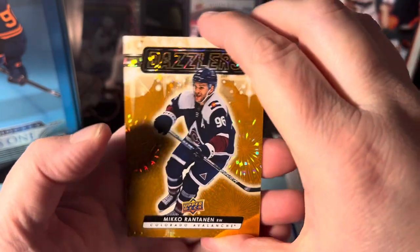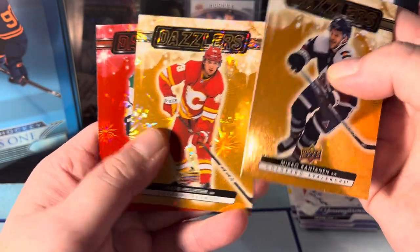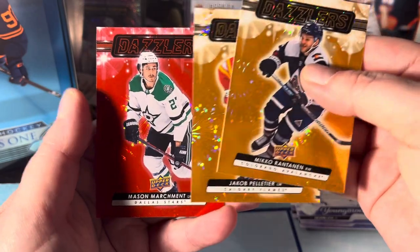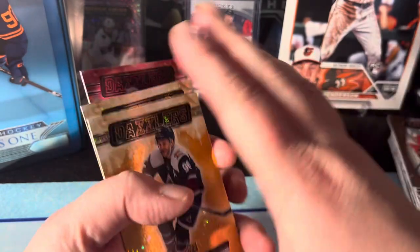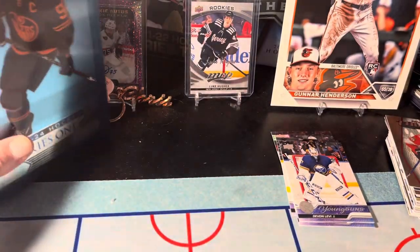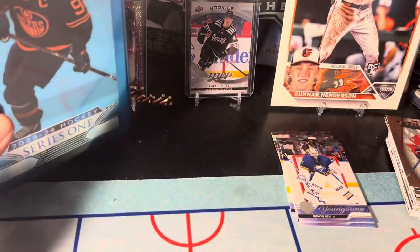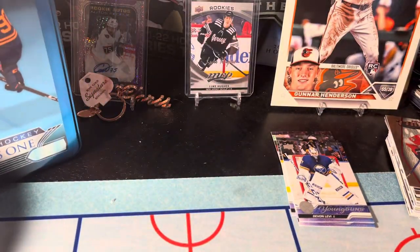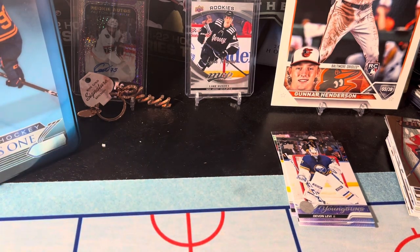It's something dumb. We got a Dazzler of Miko Rantanen, a Dazzler of Jakob Pelletier, and a Dazzler of Mason Marchment. Why'd they put all the dazzlers in one pack? That's really bizarre. All right ladies and gentlemen, that's it for today — that's a retail tin of 2023-24 Series 1. We'll be back later with some more. As always, like and subscribe, have a good day.